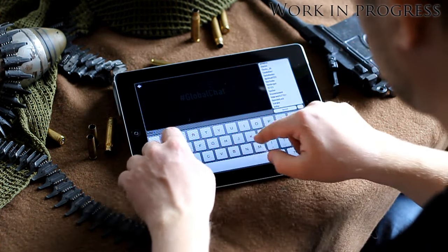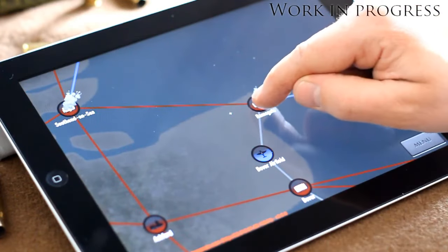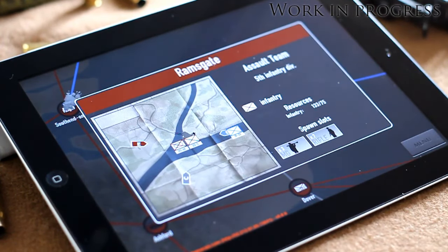In the next version you will also be able to move and manage the assault teams and generally do everything you normally can in the strategy part of the game on the PC. The app is not out yet, but it will be free and available through Apple App Store and Google Play Store.